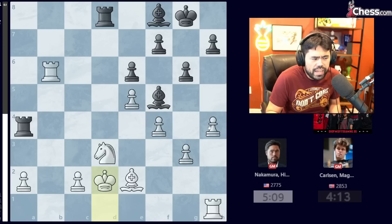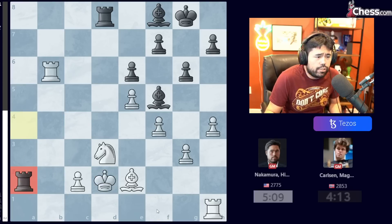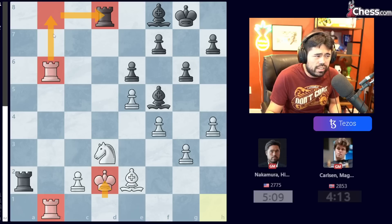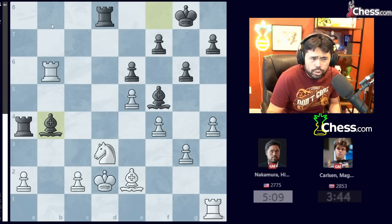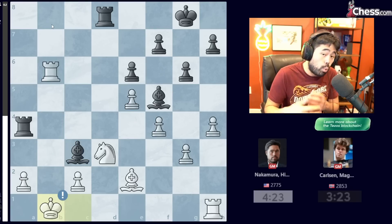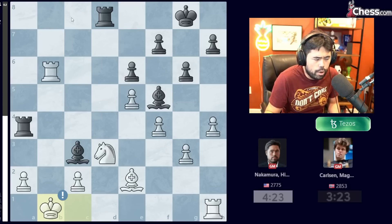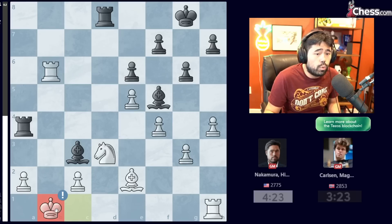Magnus plays Bishop F8, and now I go King D2. He plays Bishop B4. I was hoping Magnus would take the pawn on A2, because after I get the other Rook to B1, my Rooks are in the game, my King is fine, I can play Rook B8, trade off the Rooks, and in general I shouldn't really be in any danger. Magnus goes Bishop B4, I play King to C1, Bishop C3, and now I play King B1. It was very clear when watching the cams during the game — we're on a Zoom call and you can see the opponent — that Magnus was surprised by this move.